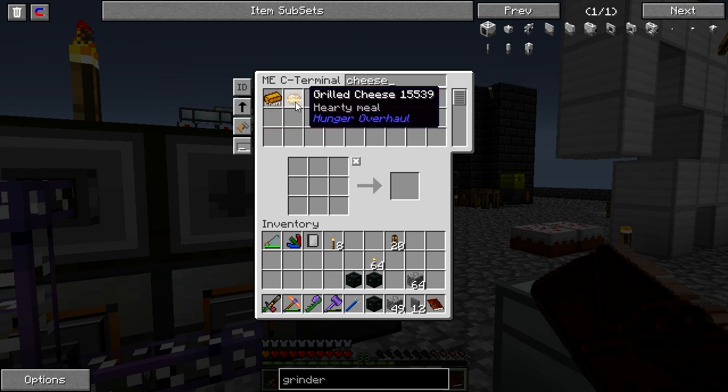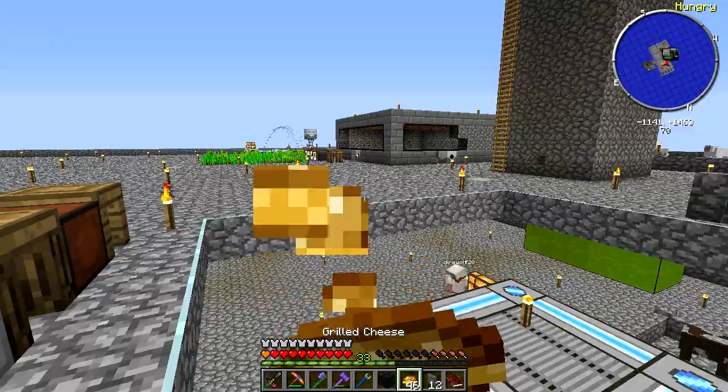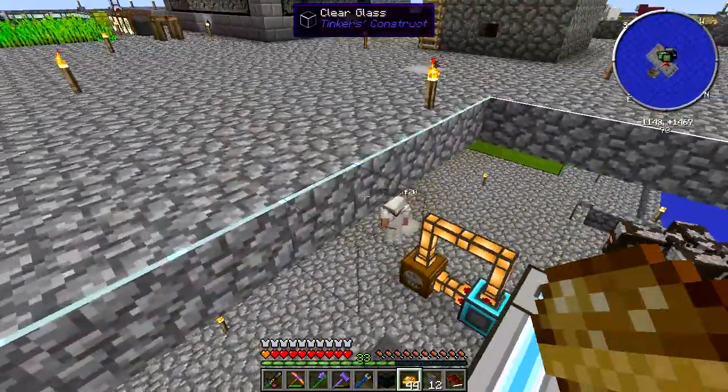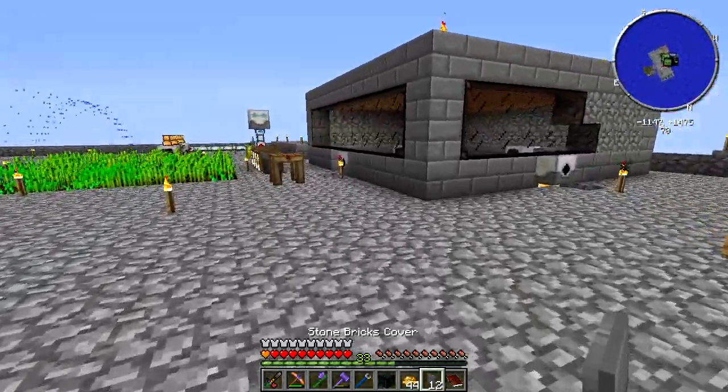I want to make the next quest progress — automated mining. So you're doing Go With The Flow and working on milk, which is at 6%, because it's 16,000 buckets. That's a lot of buckets.